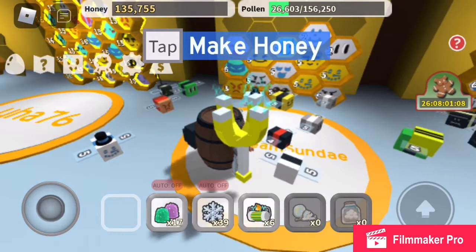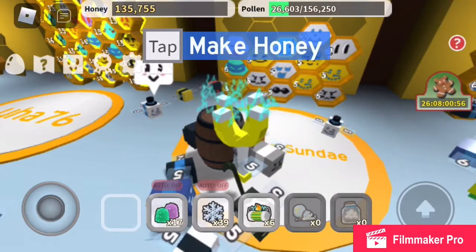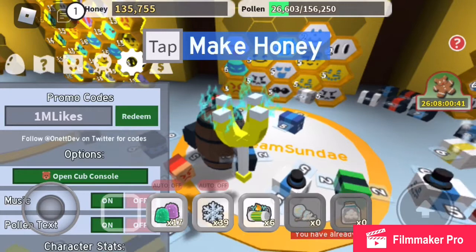It was supposed to give you a bunch of stuff, and it did. It had times-2 multipliers for every field, gave you a bunch of free stuff like royal jelly, a coconut, a cloud vial. That code was '1 mil likes.' If I press redeem — I've already redeemed it — but it gave me so many things. This is the best code by far on this list.